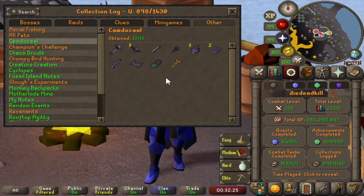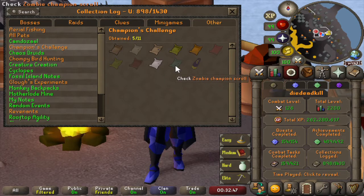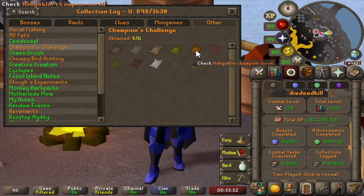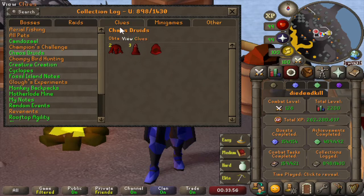For Camdozaal — fairly easy to get a full green log here. The Champions' Challenge — we are missing the ghoul, imp, jogre, lesser demon, and zombie champion scrolls, so five scrolls left to go and then the cape for free. We got the earth warrior champion scroll very early on the account on an earth warrior slayer task. The giant champion scroll was obtained when we went for all of the keys. The goblin champion scroll was gotten when we went for the beginner treasure trails. The hobgoblin champion scroll — we were a bit over the rate but nothing too bad. And the skeleton champion scroll we obtained in Barrows, so very lucky to get it there. Chaos Druids in the wilderness — we got a few duplicates but got everything.